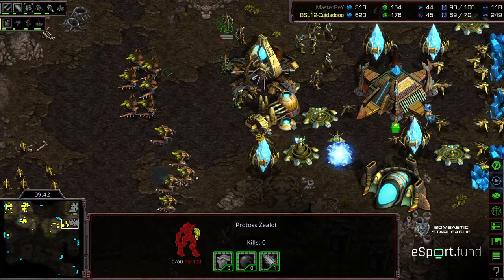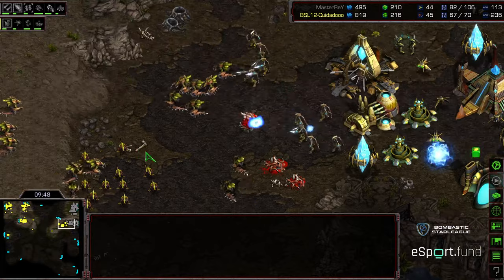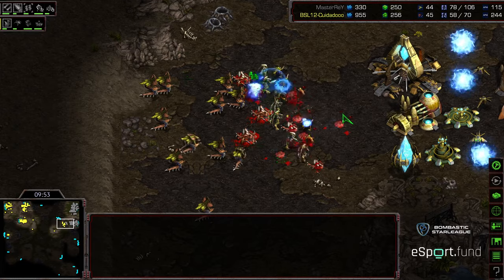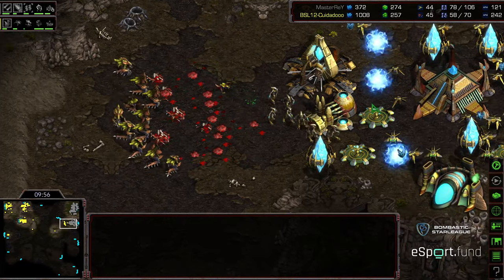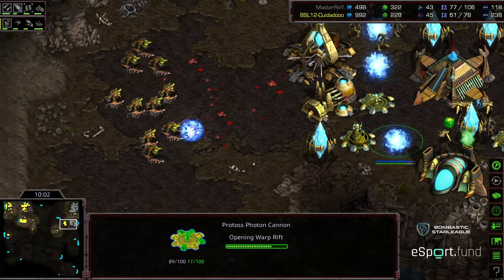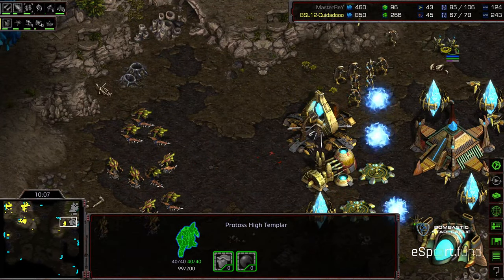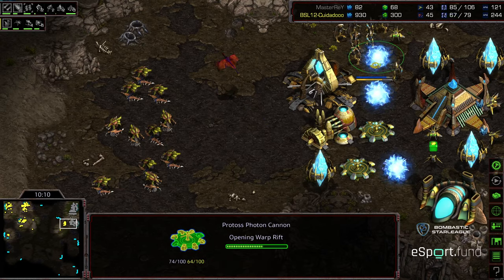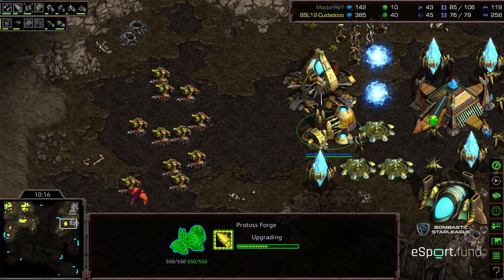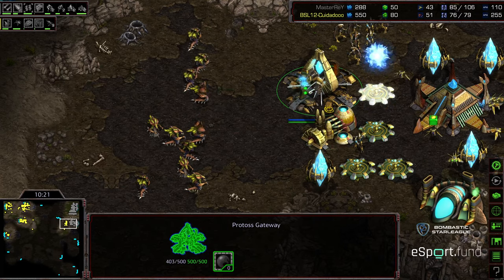Master Ray not pulling them back — I guess he doesn't have a lot to respond with. Now Zealot Leg Speed kicking in and he's responding. But this is a lot of Hydralisks, a good amount of Zerglings moving back, eating some cannon damage for free. Master Ray dropping additional cannons to try to defend against this — good news for Zeddy, slowing that economy down. Psi Storm is a ways off but on the way. I think Zeddy really just wanted to present this Hydralisk force, not as a game-ending maneuver but to deny Master Ray information and provide a big threat at his natural.